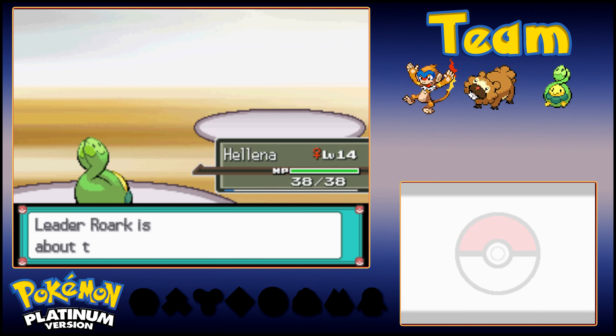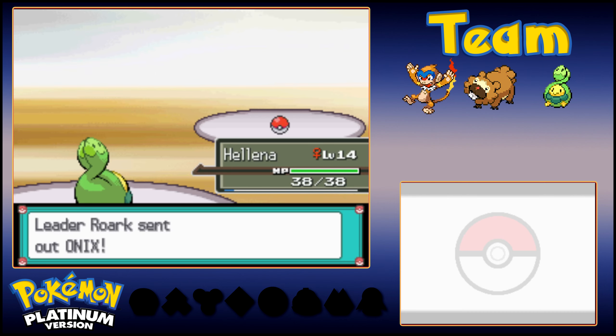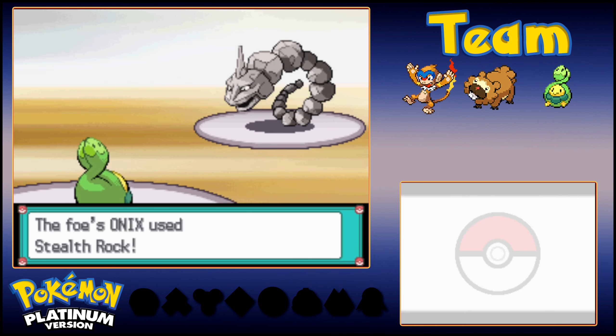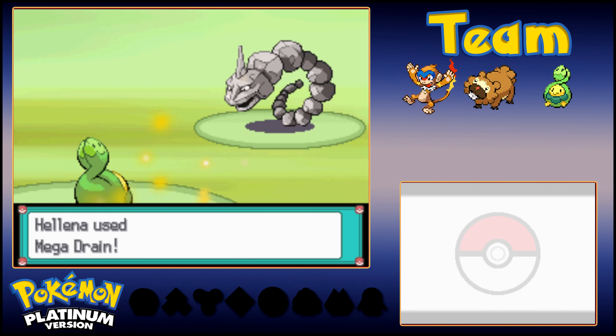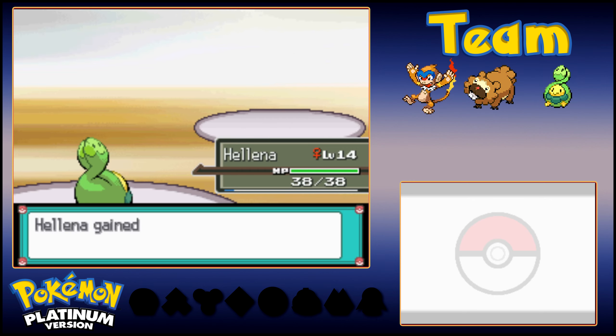If he sends out Onix next I'll stick with her. That's exactly what he does — two familiar Pokemon right off the bat, but the third one is where things get interesting and I'll definitely be switching. He threw out Stealth Rock — I'll still switch because I want to knock out Geodude with Gyoja as opposed to Helena. Super easy. If that was Absorb it probably would have tanked it, but it did not.